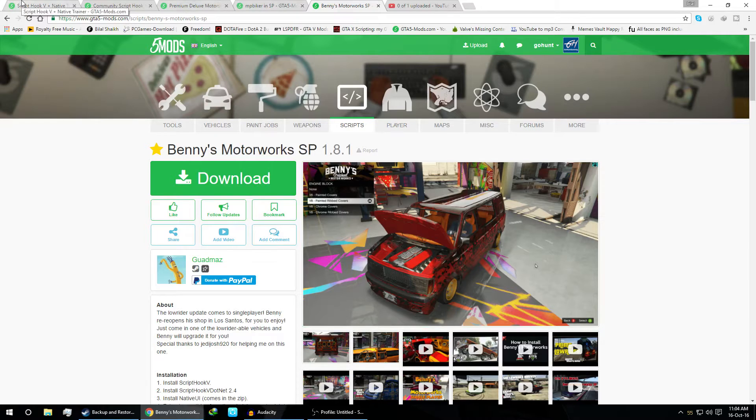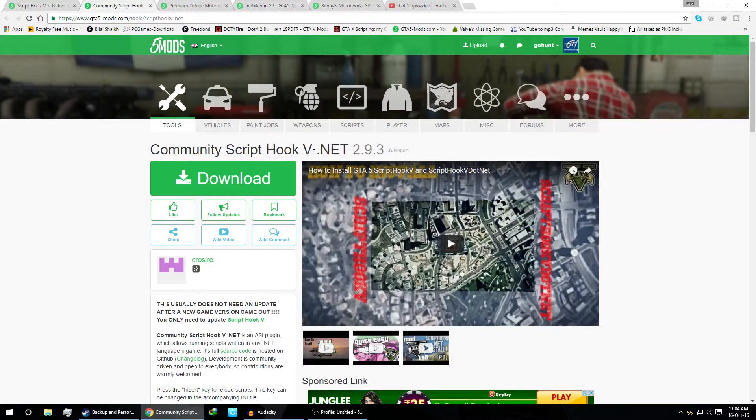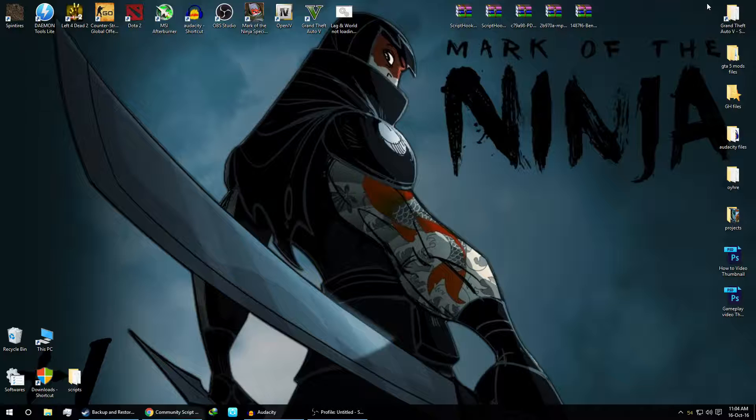In order to install these mods we need two plugins: ScriptHookV and ScriptHook.NET. Make sure to download all five files. I will provide the links in the description box. As you can see I have the five files on my desktop, and now I will extract them.